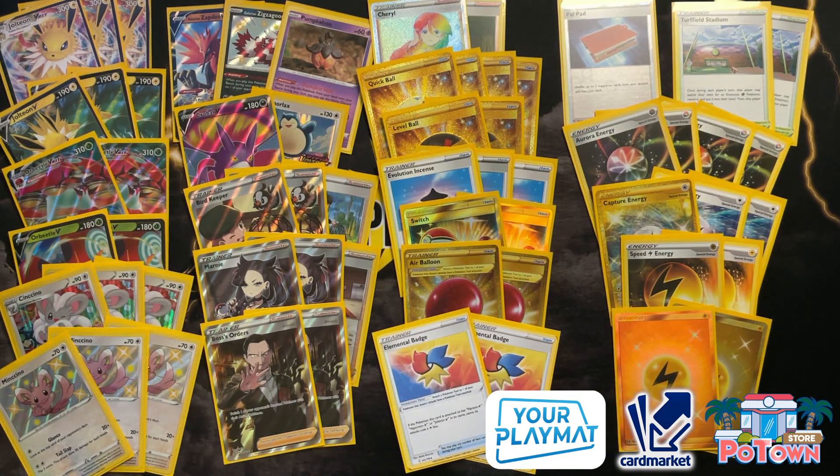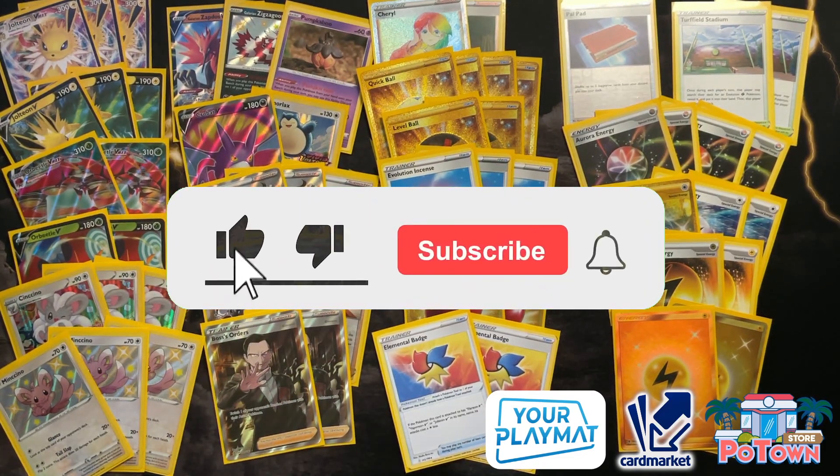So this is the funky Jolteon VMAX / Orbeetle VMAX list. Big shout out to Luke Morsa from Sealeo's Network for providing the skeleton of the list — we implemented it a little bit, adding the Galarian Zapdos since we're already running Aurora Energies, and Stadium cards to overlap Path to the Peak. There are lots of things possible with this list — try it out for yourself, let me know how you feel about it in the comments, and let me know what you'd change. What deck profile do you want to see next?